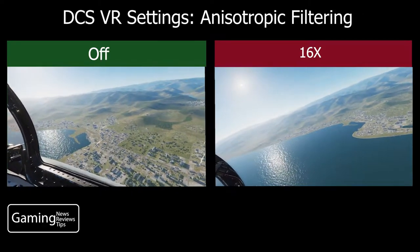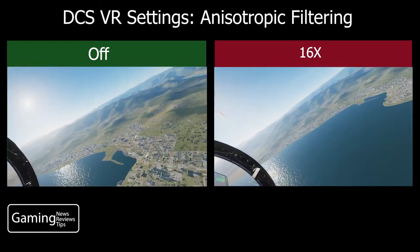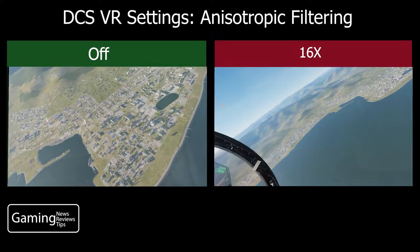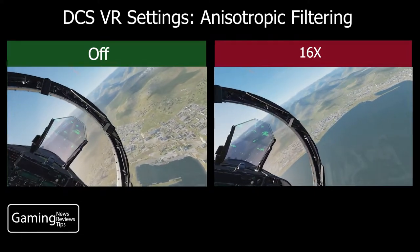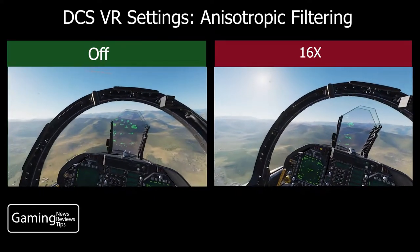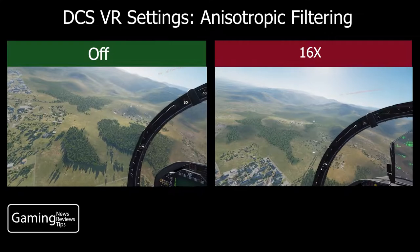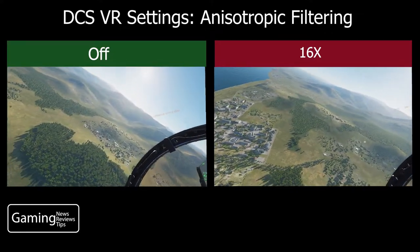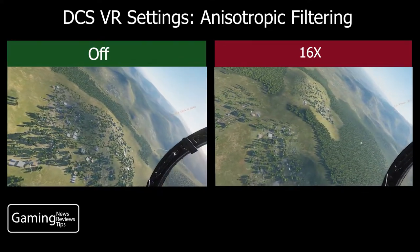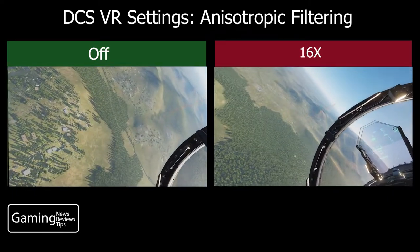I wouldn't recommend turning it off because it's there for a reason. It can take up a lot of memory theoretically, but for my particular system it didn't really seem to affect things too much. So what I would likely do is keep it where I was — at 4x — it really wasn't any different than either off or 16x, but at least it's there giving me some support and hopefully improving my visuals. I'm going to let the video play out so you can watch the landing on the aircraft carrier and take a look inside the cockpit, to compare what the settings look like with off and at 16x.